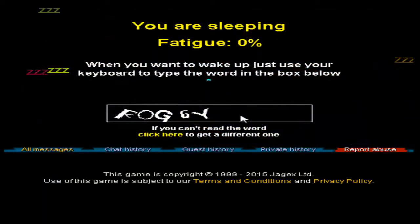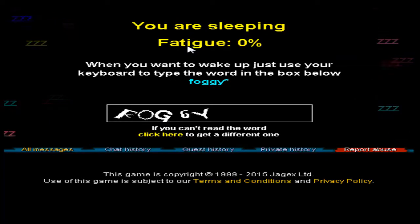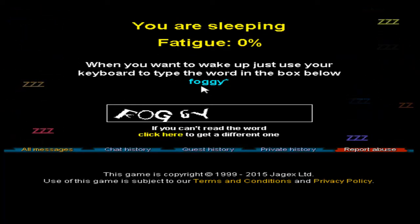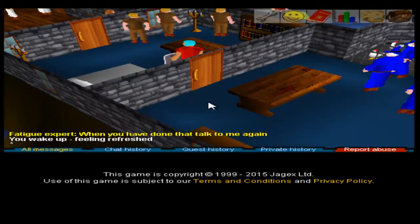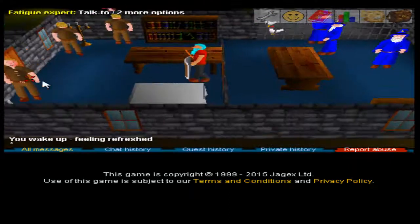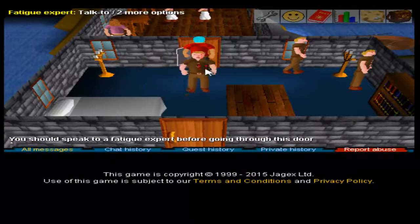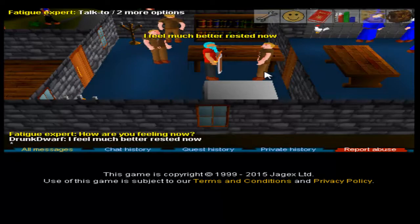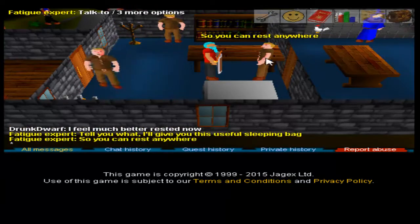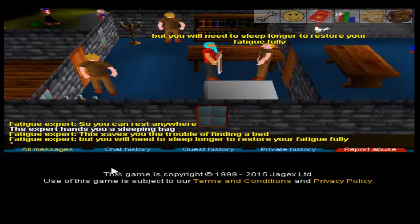You were sleeping — oh my god. Just use the keyboard to type the box below. This is like a bot deterrent? Type the word into the text box below — enter. I did it! Oh my god, that's hilarious. I'm feeling okay, whatever. I don't feel much better rested — 2% fatigue, but whatever. You can rest anywhere. Oh nice, a sleeping bag.